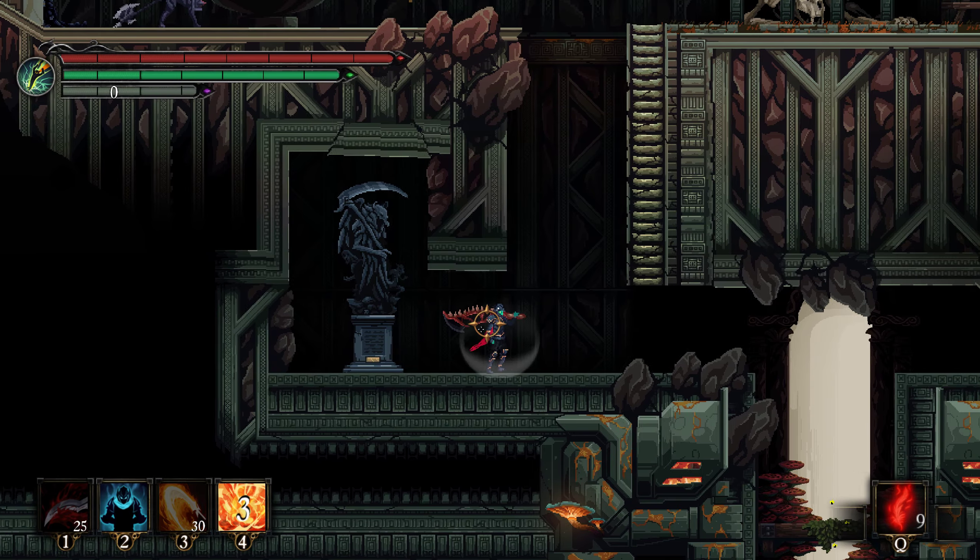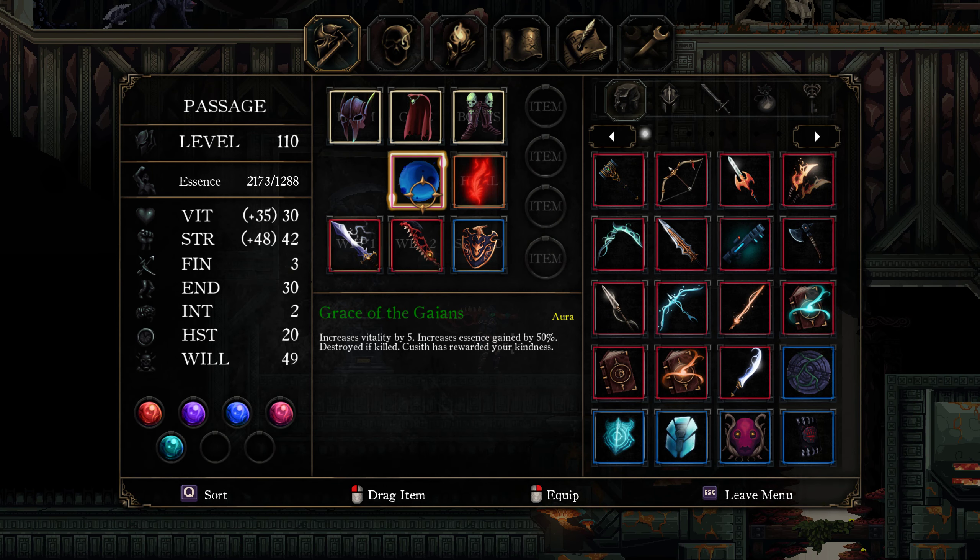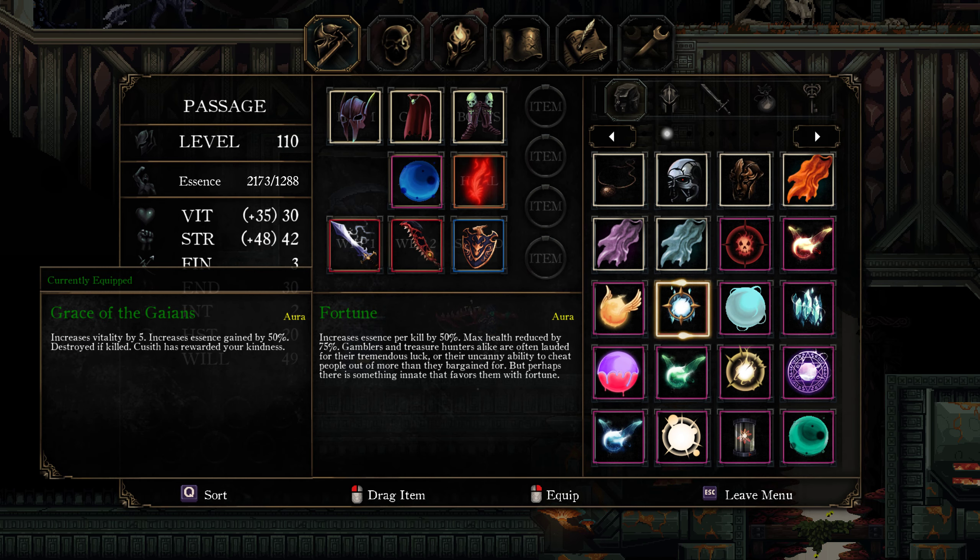So you rest there. I'd recommend having this aura on because it gives you 50% more essence. You could use that or the fortune aura.